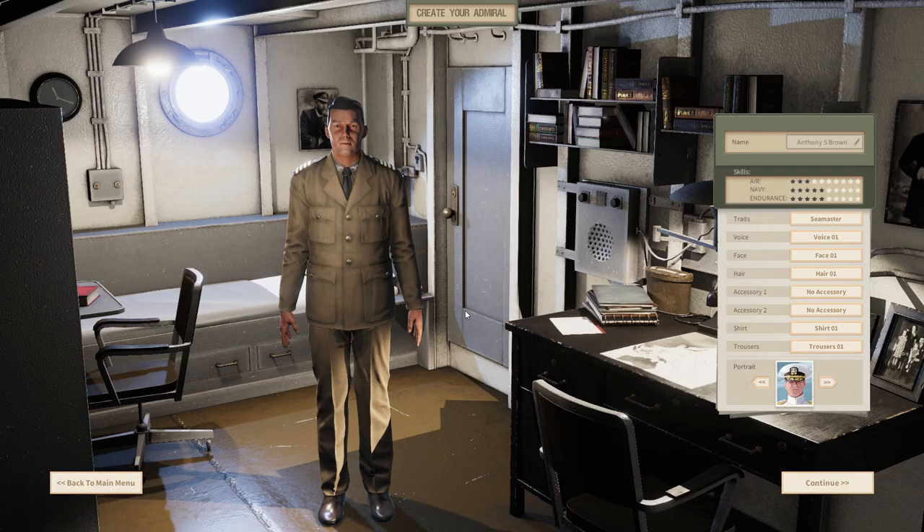This is our character creation screen and you can name your admiral whatever you want. Let's give him a name — it's an admiral that's going to be named Captain Weber. You can set the traits; I'm going to go with 'Human Machine' which gives you a little bit more endurance, meaning the admiral can work in his room a little longer. You can also pick a voice — the voice you pick is going to be used to give orders in the game, so that's pretty cool.